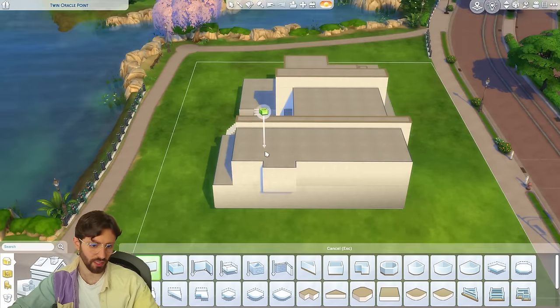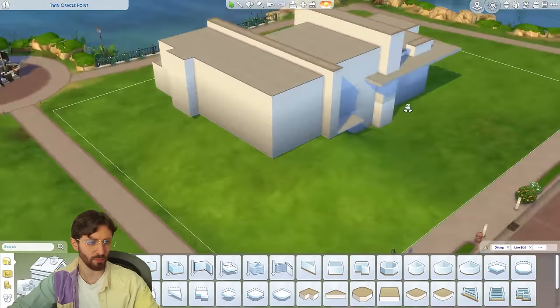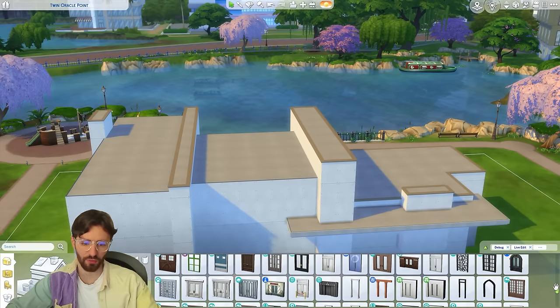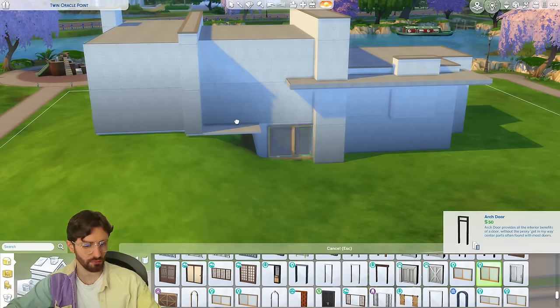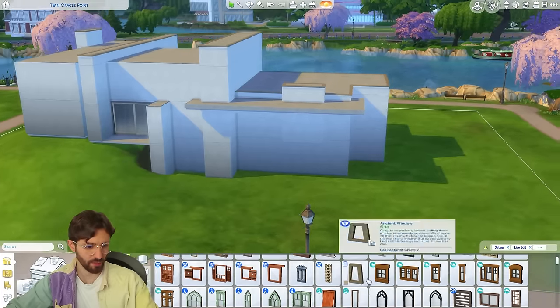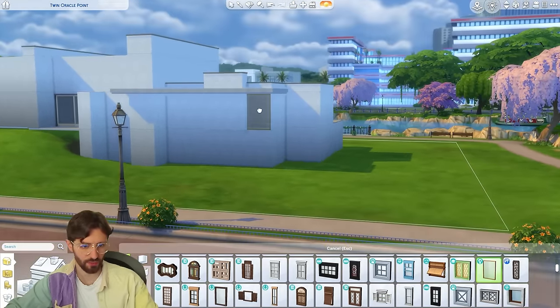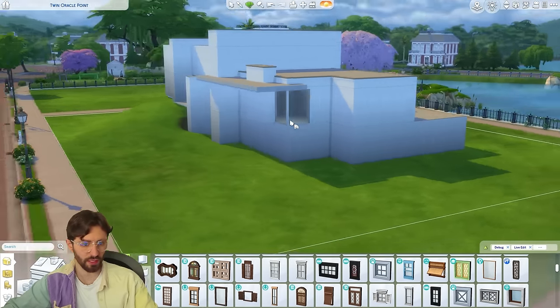I definitely want to add something more on this side because it's very bland right now, though that's not necessarily bad. As a modern home, I'm thinking big doors and big windows — a lot of glass to let the light in. I love these windows from Eco Lifestyle. Let's place some windows around the place.